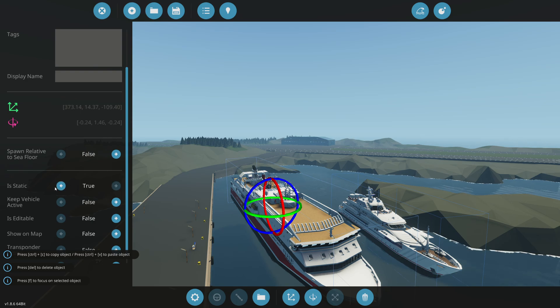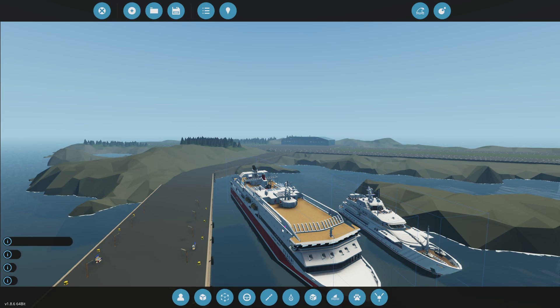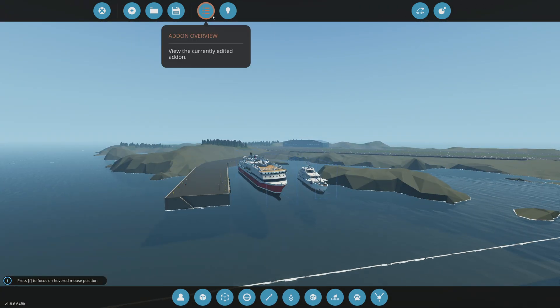If you want, you can select the vehicle you're using and enable 'is static' so the vehicle will not move at all. You can also do 'keep vehicle active' and 'show on map' so you can track it down. If you're doing a coast guard roleplay, you can enable 'transponder on' so you can locate the vehicle.